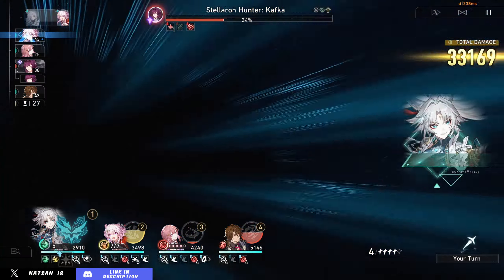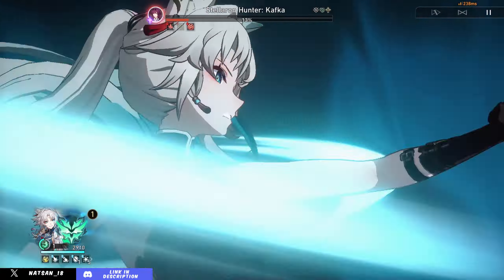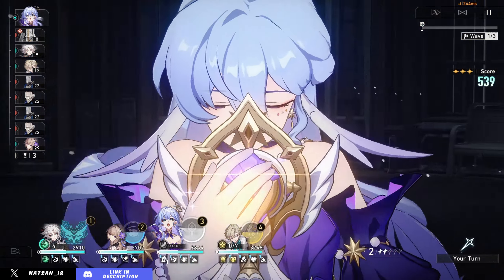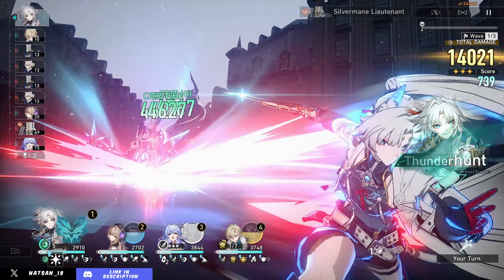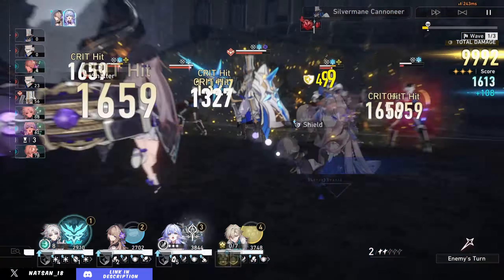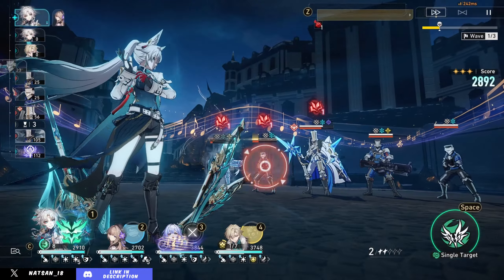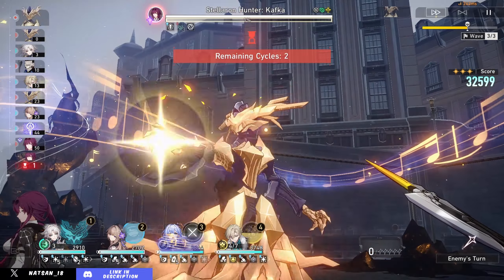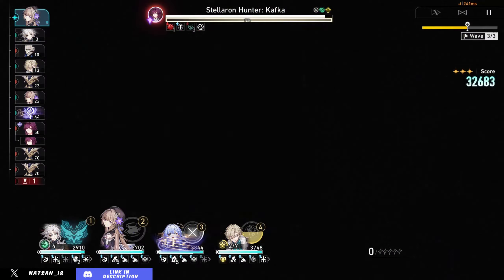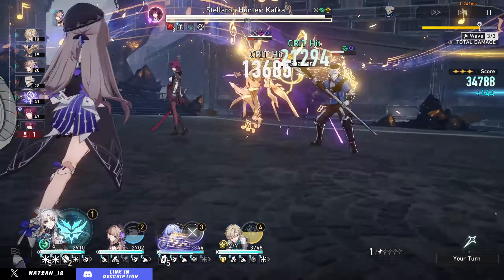In Pure Fiction, things get a little tough. As a hunt character, she's not really favoured there, but for a hunt character she can actually perform quite well — similar to how Topaz was reasonably good in previous Pure Fictions with lots of elite enemies. Fei Xiao has a lot of potential in Pure Fictions with many elite enemies, and she doesn't really care about their weakness type. Pairing her with an Erudition character lets the Erudition character clean out waves while she focuses on boss and elite enemies. I managed a 40k clear in the current Pure Fiction this way. If a future Pure Fiction buffs follow-up attacks to convert to AoE damage, she could do even better.